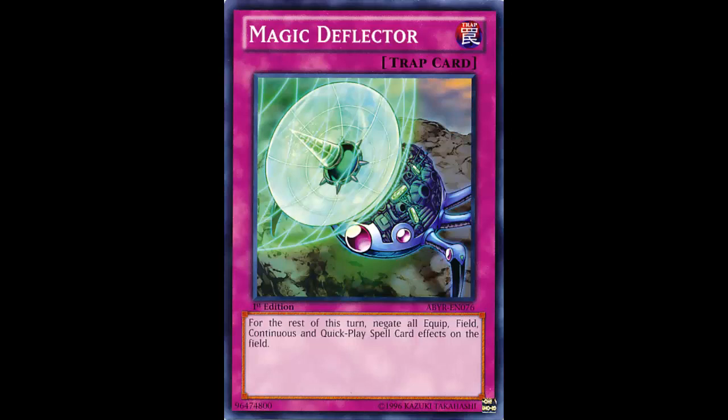This card would kind of be a cheap way to make things fizzle, but there are better cards for that. If you want to stop a continuous spell from doing its thing, MST is a thing. And most of the things you want to hit with this card to make them fizzle, you could just play Mistake instead. So once again, this card is just being outclassed by a whole bunch of better cards.